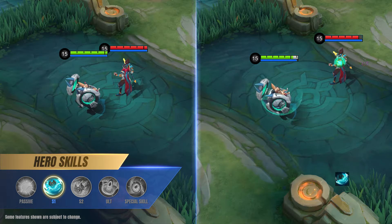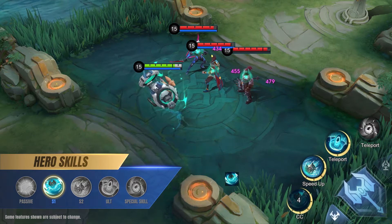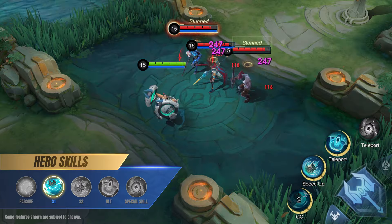Chip's next basic attack also becomes ranged and will hit all nearby enemies that have Chip's mark, detonating the mark to deal magic damage and briefly stun the target.